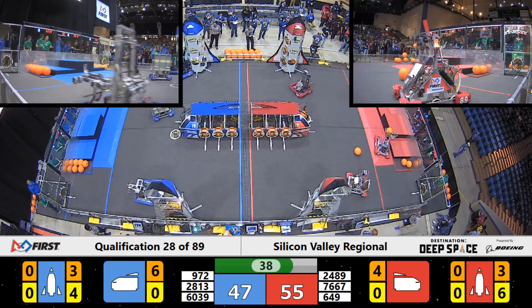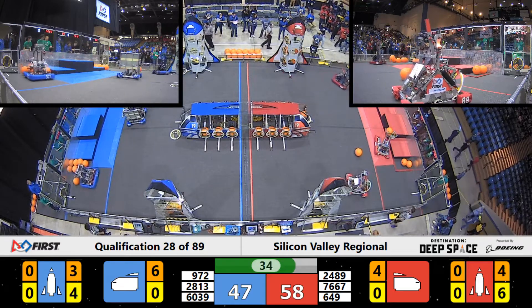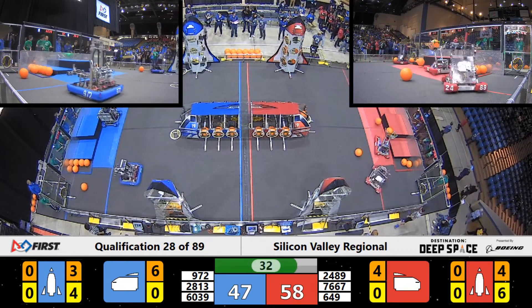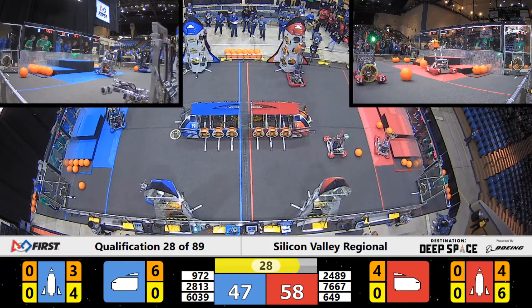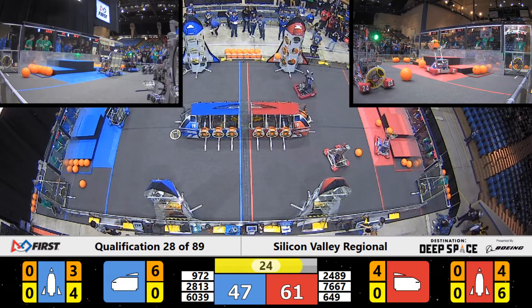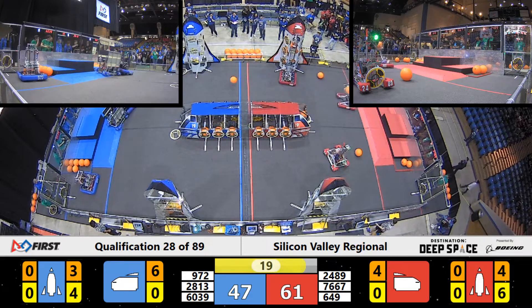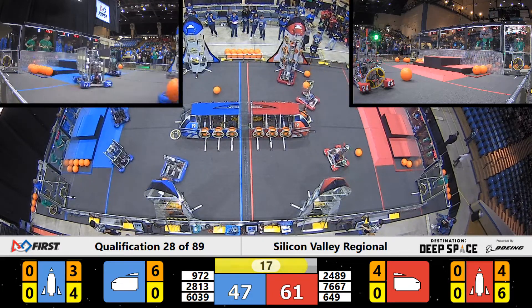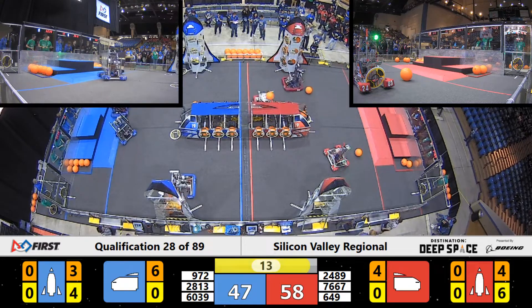Only three pieces of cargo required were left, I believe, for the Red Alliance. That hatch panel just staying attached with T-minus 30 seconds remaining. One piece of cargo coming up high on the third level for the Red Alliance — they may only need one more after that. But now we're at T-minus 23. They may not have enough time, though the Red Alliance is leading with point scoring. It's now time for these teams to look at getting back onto the hab, because if they can, that will earn them additional ranking point bonuses.